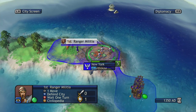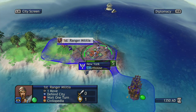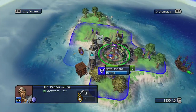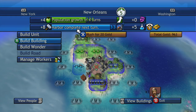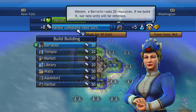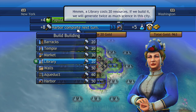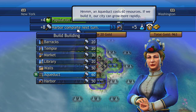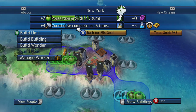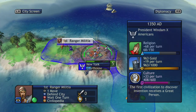All right, so I have a fresh turn — the year 1350. Let's take a look here. New Orleans is about to build a harbor. Do I want to do that, or do I want to have them do something else? You know what, a harbor is okay there. We'll stick with that. And New York — that's New York with the courthouse. We're going to rush that.